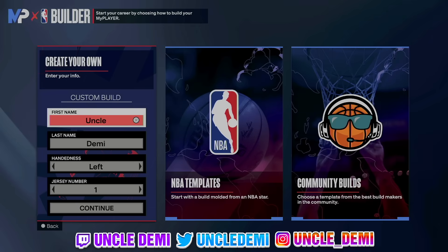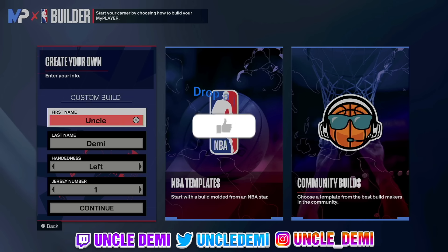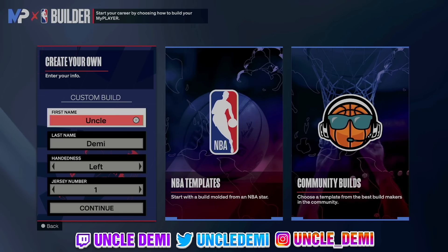Yo, what's good my nephews and nieces, this is your favorite uncle, Uncle Demi. Today I have another special banger for you. Today we have the two-way, three-level Phenom build — it's the first ever time it's being released. But before we get into the video, make sure you drop a like and subscribe. Liking up the video pushes it to the recommended, and of course subscribe for my daily uploads.